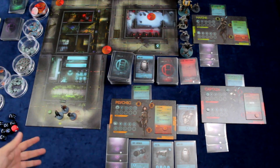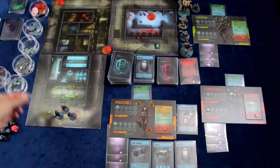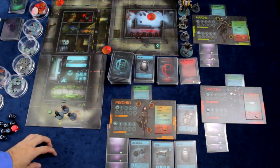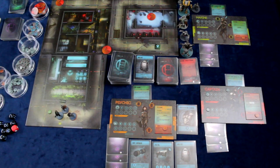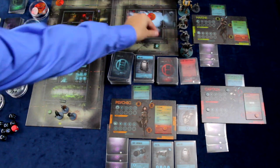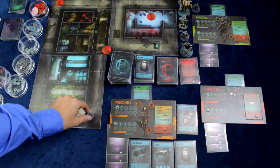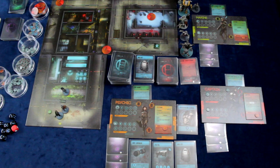Another thing a player can do is simply to make noise, and for each action they spend they can put out a noise token in the area where they are. They also can interact with things on the board, such as in this introductory scenario where we have an objective token that will unlock the door to the laboratory. Interacting with it costs an action to take the token. They can also simply move at one action per movement.